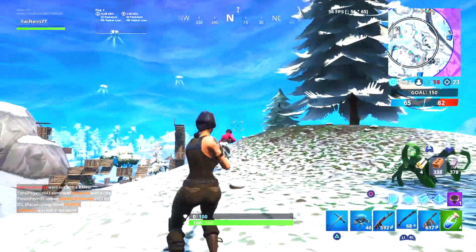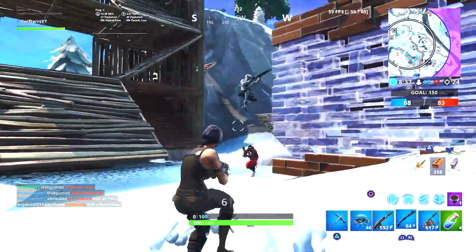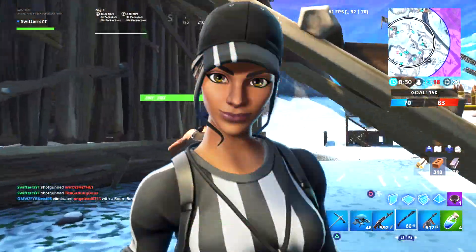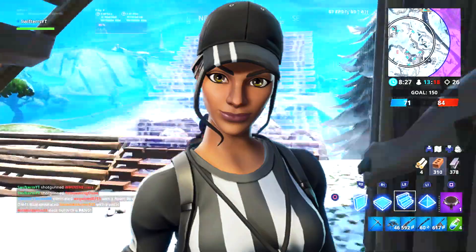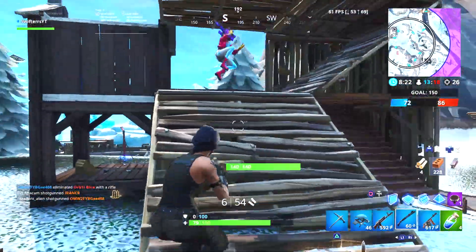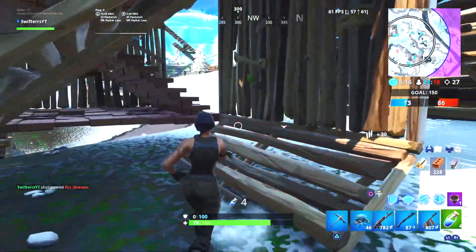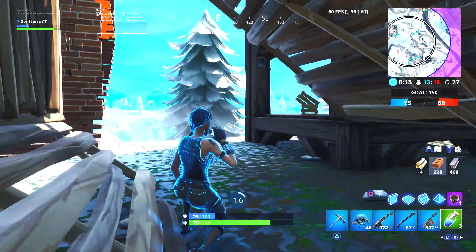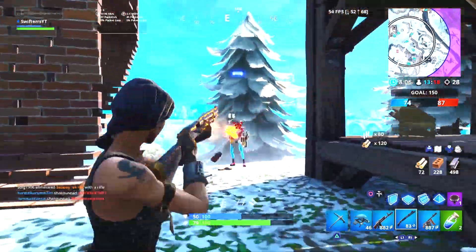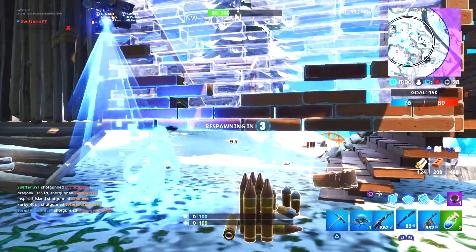Moving on to the ninth best uncommon skin — this is a skin that I actually like the character model of the best out of any other character model in Fortnite. The character model is the physical character inside of the outfit. This is the Whistle Warrior. I really like the character model more than I actually like the outfit itself, and that's honestly the main reason I included the Whistle Warrior in today's video. I think the referee outfit is super clean, and I really hope that Epic Games introduces more skins with this specific character model. Make sure you buy the Whistle Warrior for 800 V-Bucks when it comes back to the Item Shop.